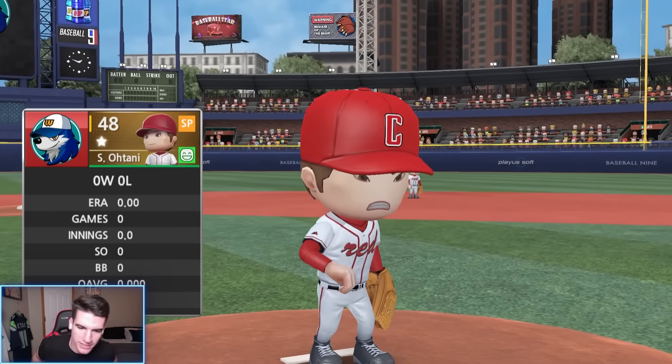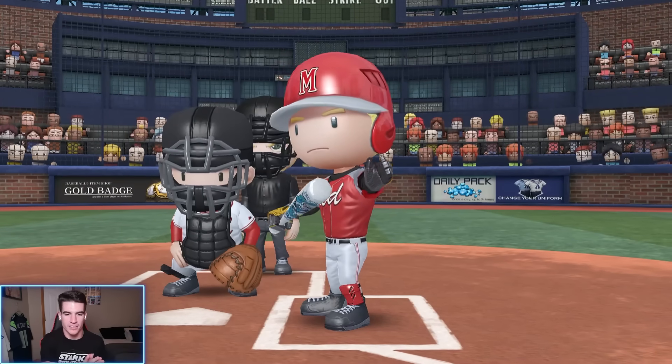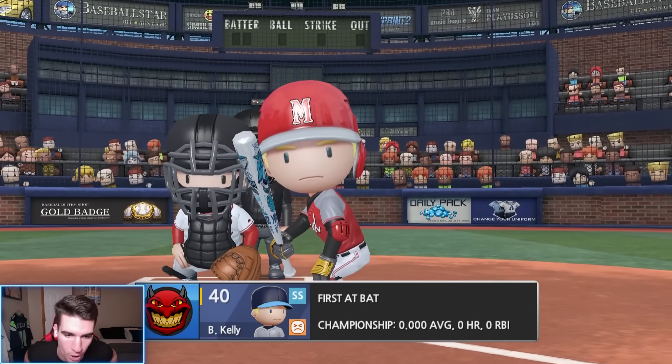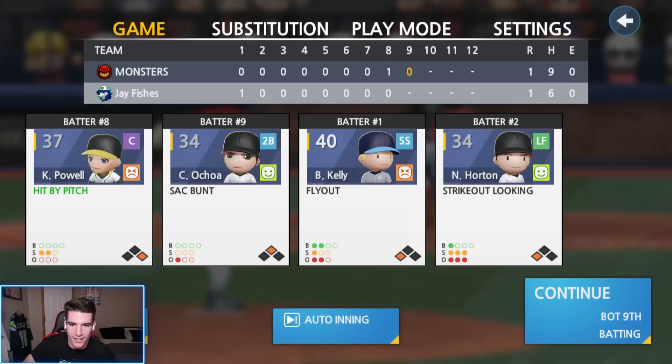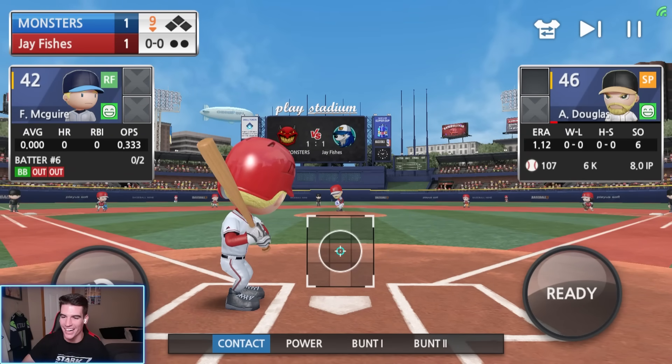Game one of the series, Otani on the mound. We're going to be simulating every game up until we get to an elimination game whether we're up or they're up. Hopefully Otani can shut them down here in game one. Tie ball game 1-1, bottom of the ninth — let's walk this thing off. They got Douglas who's in the red, 107 pitches — just take him out already. Go to your bullpen — you have no one in the bullpen.